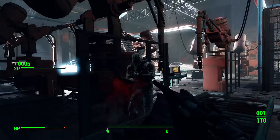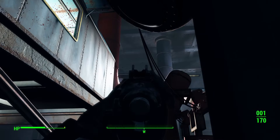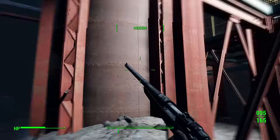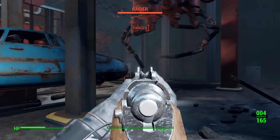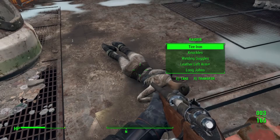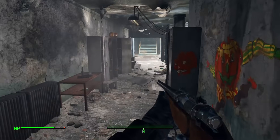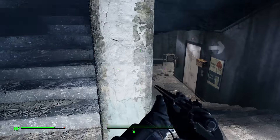You can equip certain items onto Dogmeat, including dog collars, dog armor, muzzles, bandanas, and goggles. He will wear them and he looks like a very cute dog. Unfortunately these are purely cosmetic — they provide no stat boost, no extra protection, and no bonus effects. Your real strength with Dogmeat comes from the perks, so don't worry about tracking these down unless you want him to look a certain way.